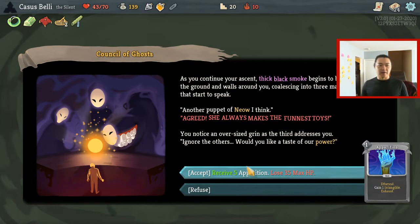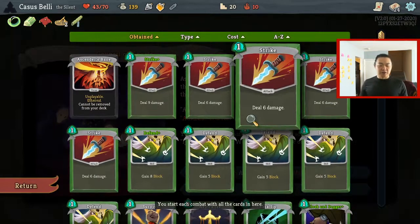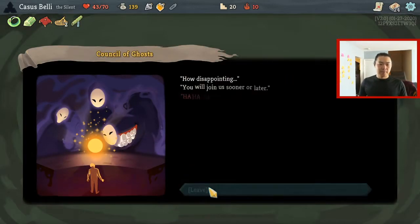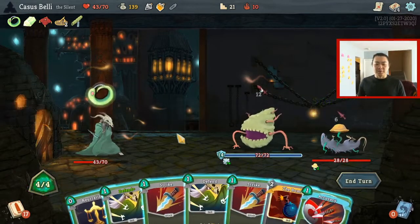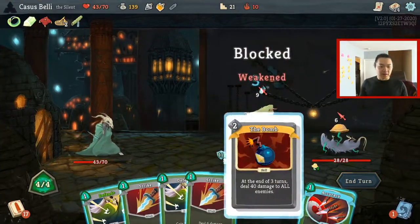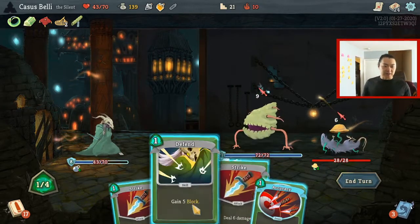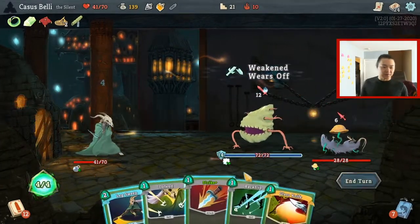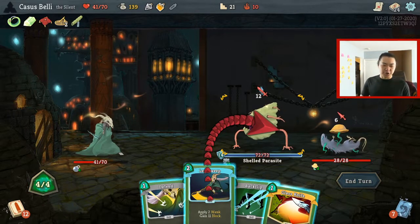Very interesting — receive 5 Apparitions, lose 35 max HP. We gain intangibility. Our turns are a lot about buying time. But I think let's not do it. I understand it could be really powerful for my current build — maybe I'm letting myself hold back. Gotta make more 'who dares wins' kind of decisions. But it didn't feel like it was necessary in that particular situation.